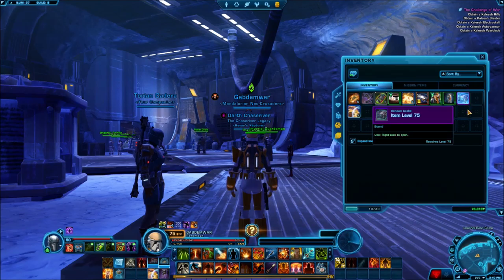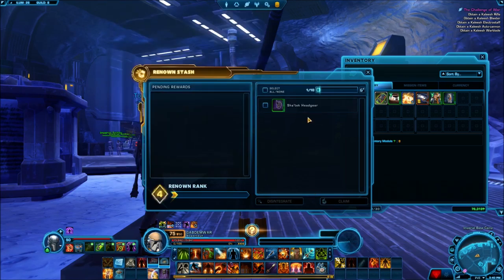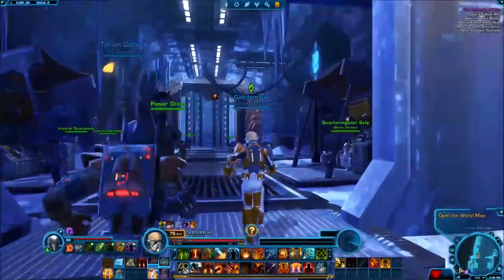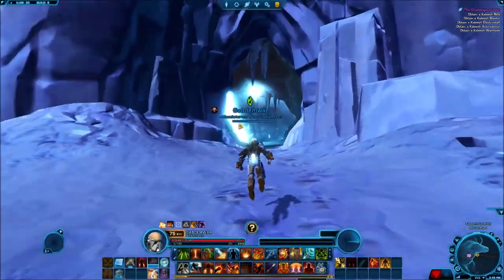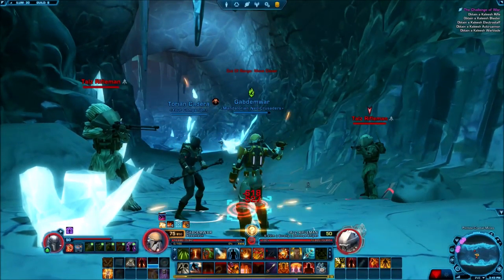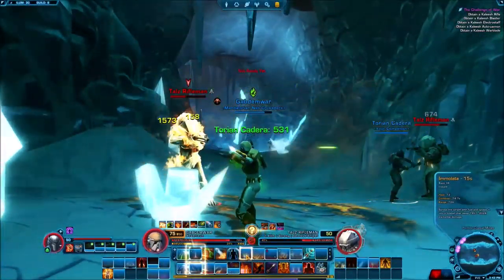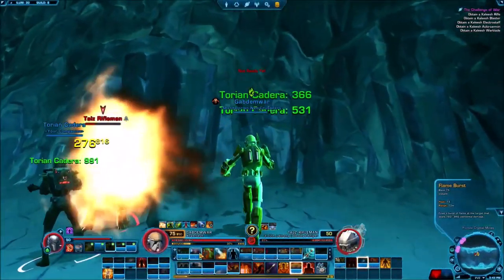We have a new cache because we leveled up again. They're giving us a helmet, which is completely garbage — I need mods, that's what I need. Next up: obtain a Kaleesh rifle. I guess I got the next waypoint. We're about to enter the cave right here. We're definitely going to have to fight our way through these guys. A special attack right here — it's two Taz riflemen, two captains. Not mini-bosses, but a little bit more health than the usual NPCs. Gotta be prudent about this.